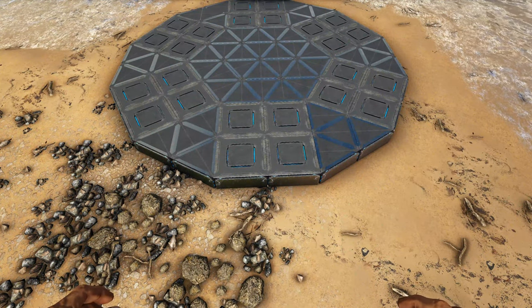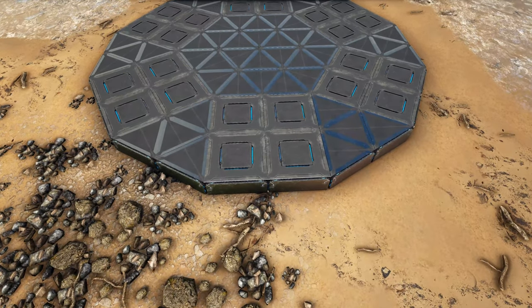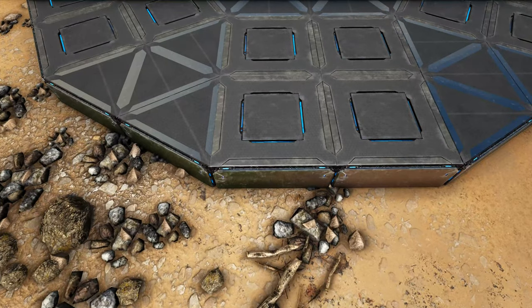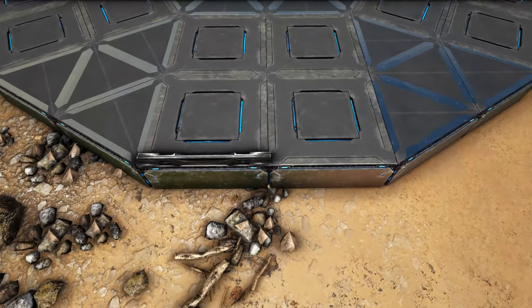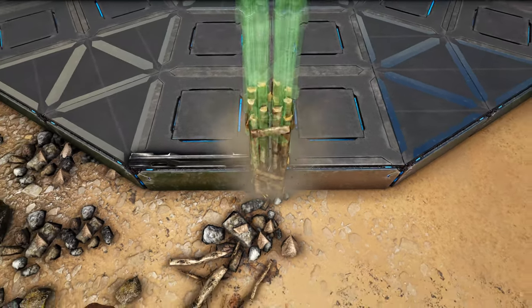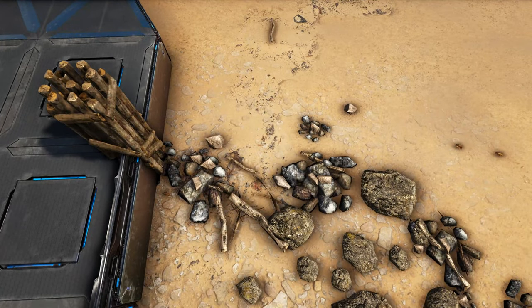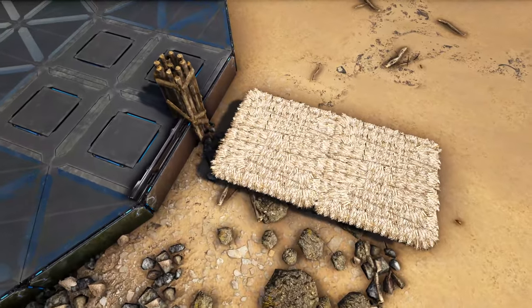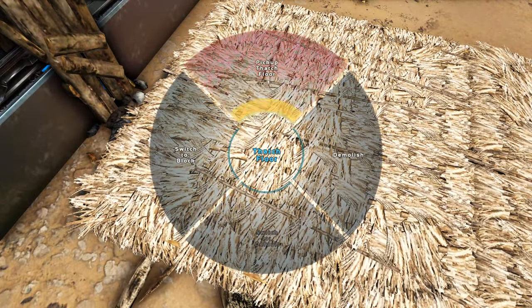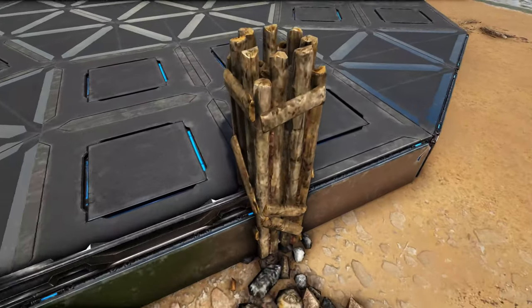Now come back into where we have a set of the regular tech foundations and add a tech fence foundation on this edge. Place a wooden pillar right here in the middle, then snap two thatch foundations out from that wooden pillar like this.